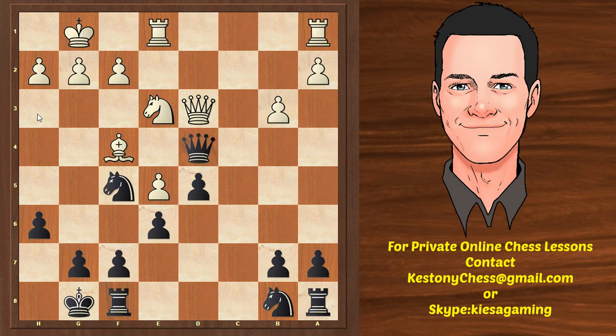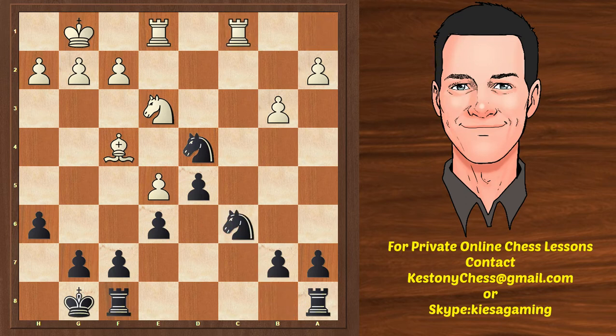So queen d4. Now White really has no good alternatives to taking — queen takes d4, knight takes d4. What Black is going to do is simply play rook ac1, knight bc6. With a healthy extra pawn, Black has a clear advantage and White has no counterplay. We're going to play rook c8, preferably exchange all the rooks, because all the minor piece endgames are more or less winning. Even the rook endgames are dangerous for White, and Black has no problems.